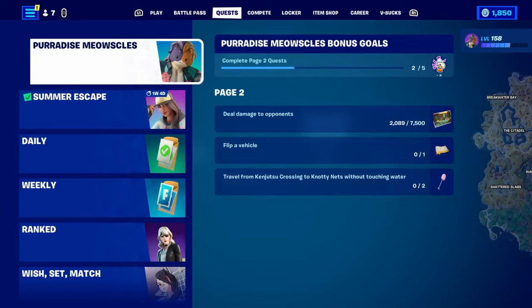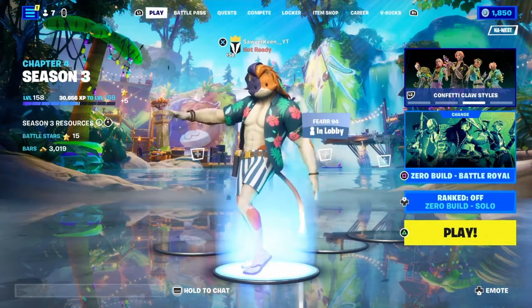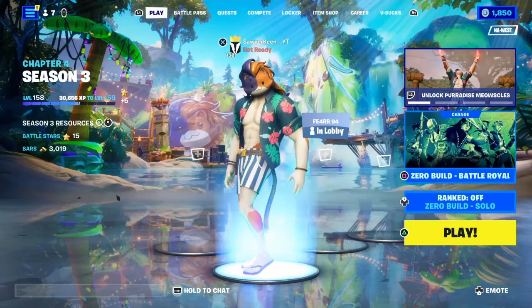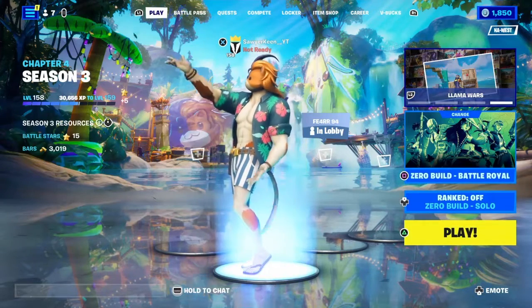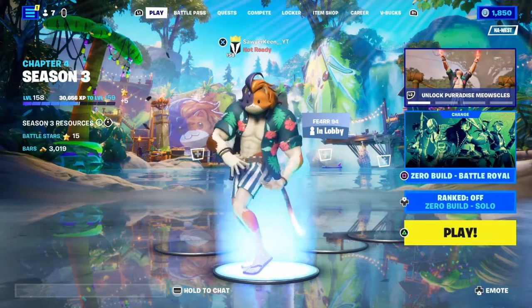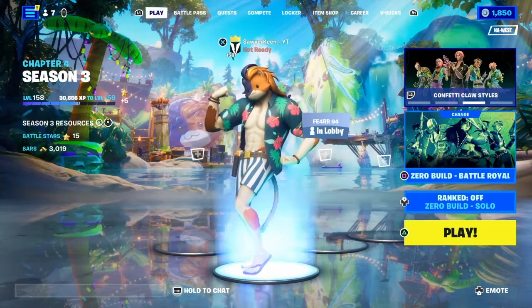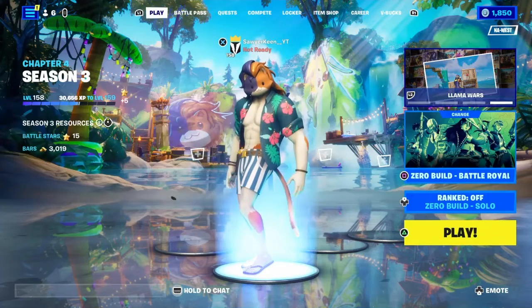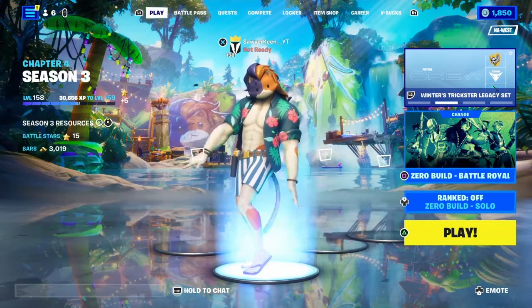All the quests are out in order to get all the cosmetics. With this update for the summer event, we got the Firework Flare Gun to replace the original Flare Gun. Ice Cream Cones are back, and we got a brand new location. For this Paradise Meowsles Challenge, I'm going to land at the location in the lobby background. At that location there's a Paradise Meowsles NPC who sells a Purple Havoc Pump — that is required for this video. The only heals I can use in my inventory are Ice Cream, and I'm going to try to use the Firework Flare Gun.